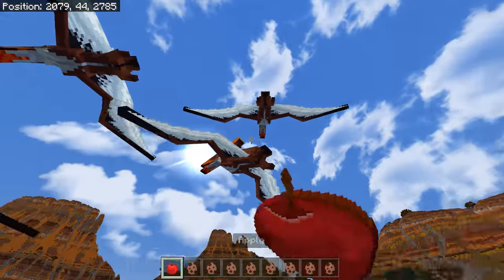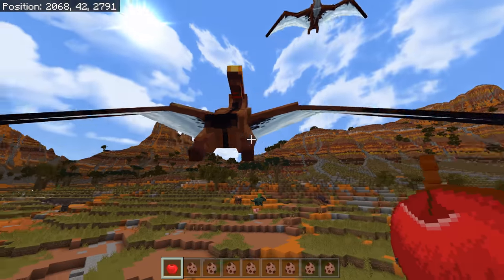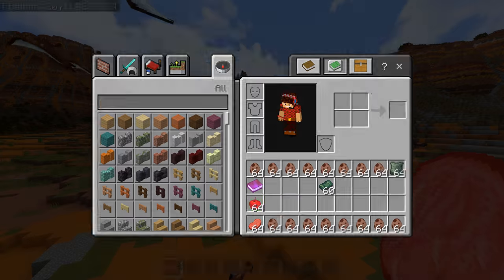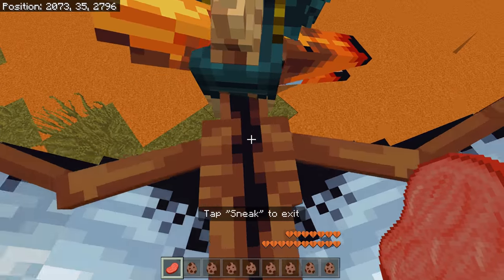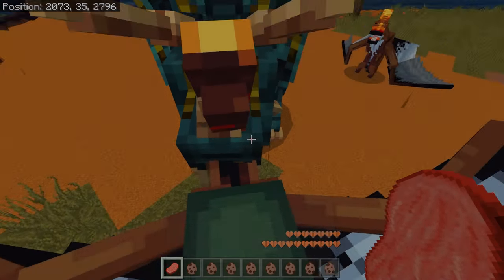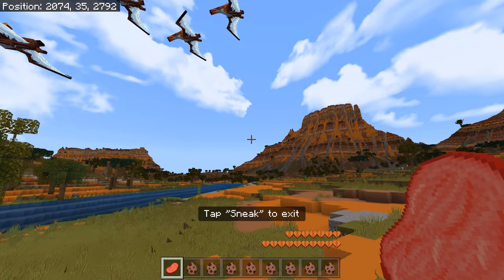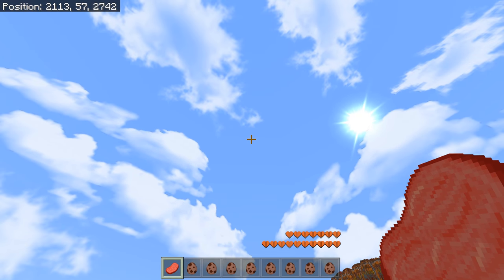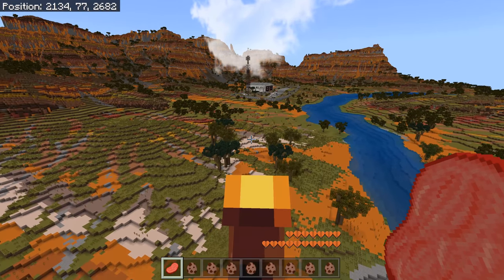I think we can tame the Pteranodon but we probably need some meat — probably fish actually. Yes, I got one! We can put a saddle on it as well, and hopefully — we go up! If you look up you fly up, and yes — we like that!